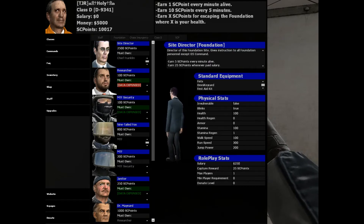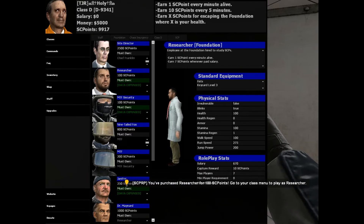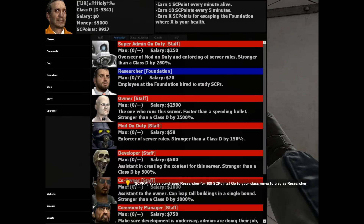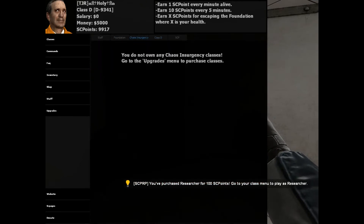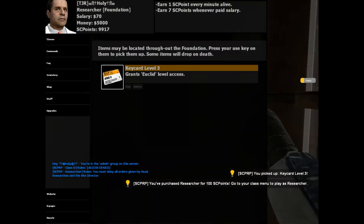However, for a class that has a green bar, it means I have all the required classes. So now I can purchase for X SCP points. If I go to my classes, it says researcher right here, which is the one I just purchased. I can go become that class, place my keycard and all that fun stuff, and open the queue menu.